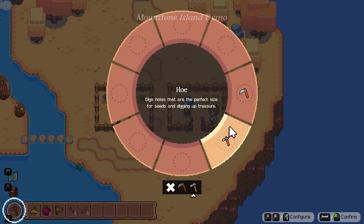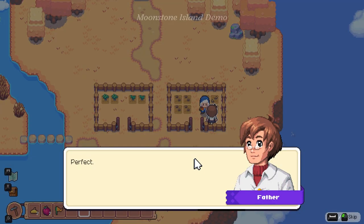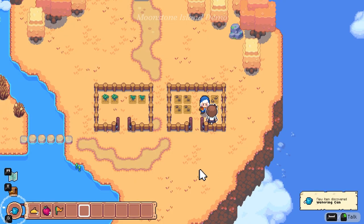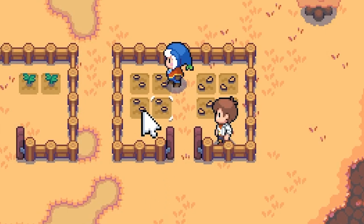We have this cool wheel of stuff — we got the hoe. We got those all planted. Now once seeds are planted you have to tend to them to help them grow — take this watering can. Yeah, I can see how this is pretty much like Stardew Valley so far.